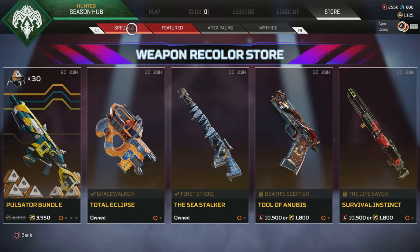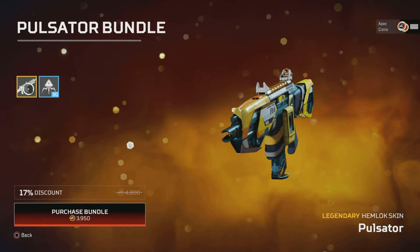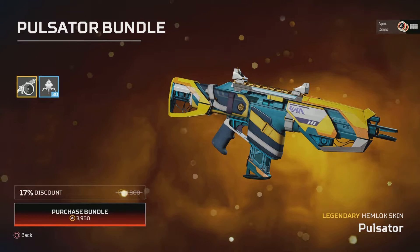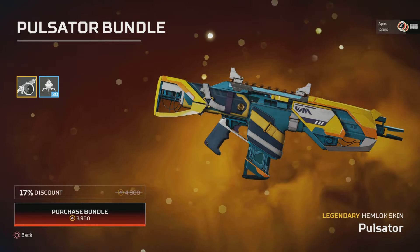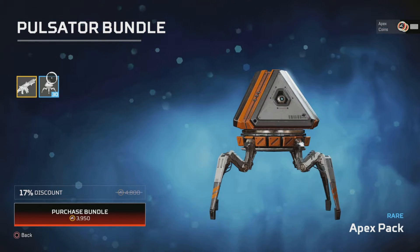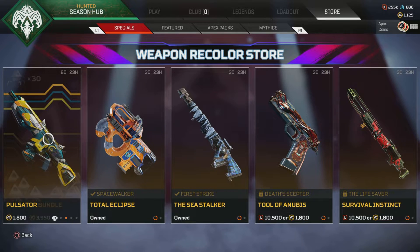And then we have our special store, the Weaponry Colors. There's quite a lot in this section. We've got the Pulsator for the Hemlock — this is actually a really nice skin. I like it when they do skins that aren't the same shape as the original gun. This is definitely a nice one for the Hemlock. And that comes with 30 perks, so that's definitely an option if you want to get your perks — you can get it on its own.